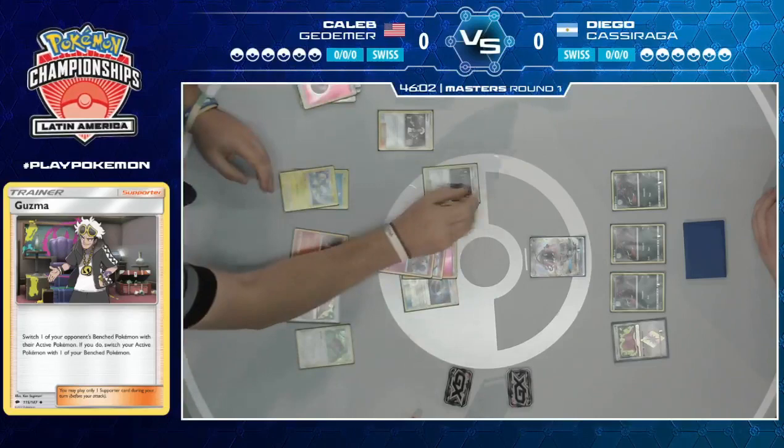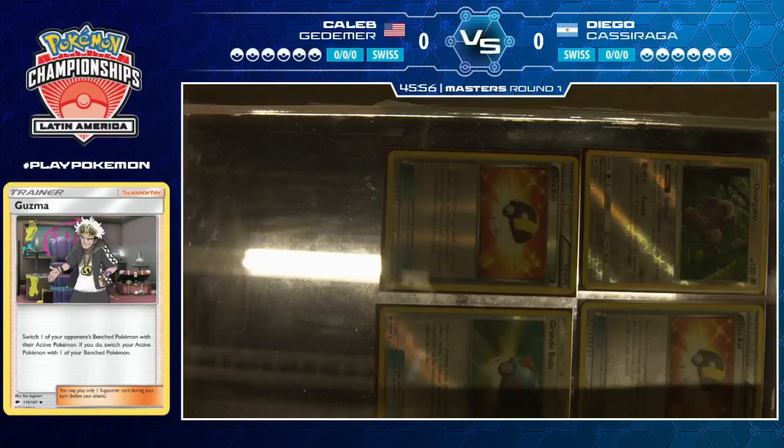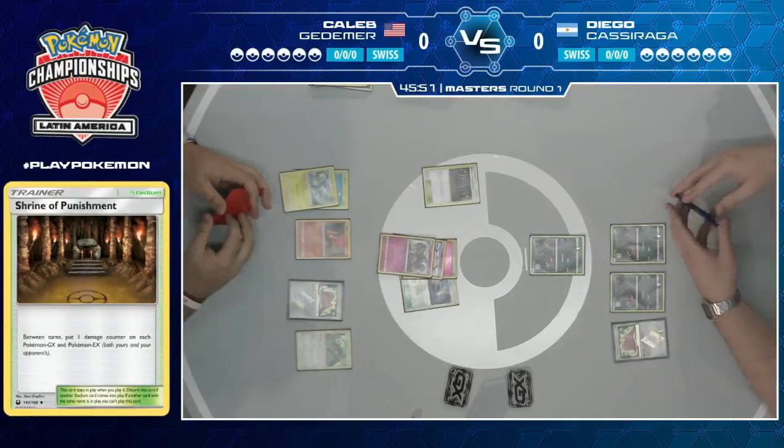Diego's turn two is a pretty good one. He uses Guzma for the knockout on that Tapu Lele GX on the bench, already down to four prizes. That's insane — the power of Granbull, able to take such a big knockout with a non-GX Pokemon from turn two.